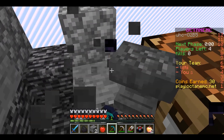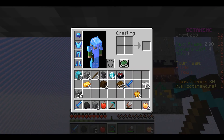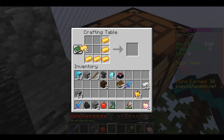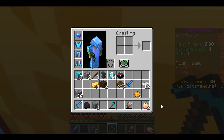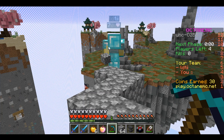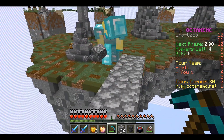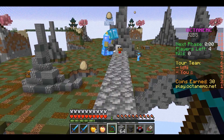Once you're done making the enchanted golden apples, pack up your enchantment table and anvil as you might want to enchant at mid. Here I'm giving half of the golden apples to my partner LDTII, and now we're bridging to middle.